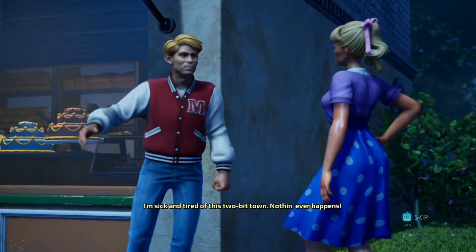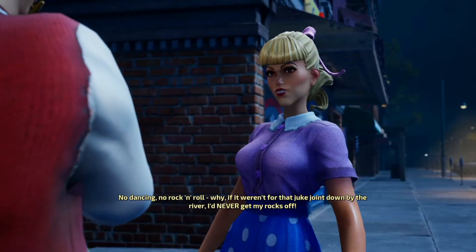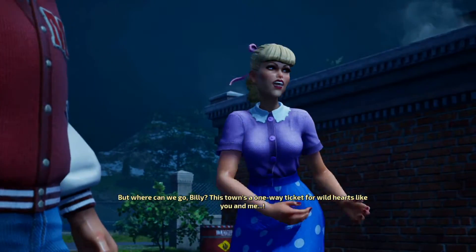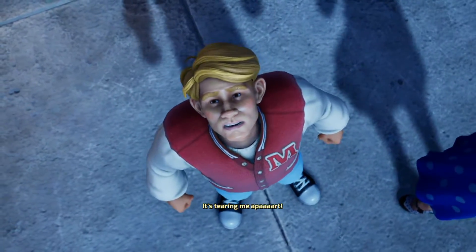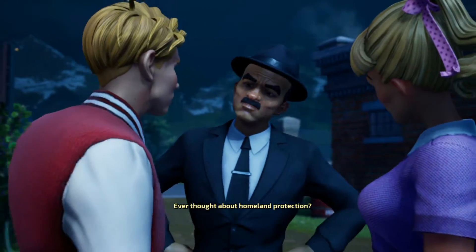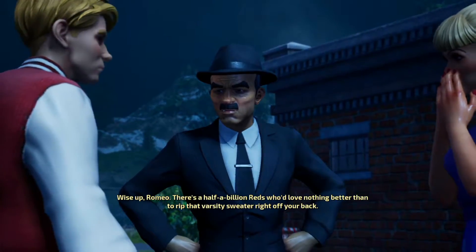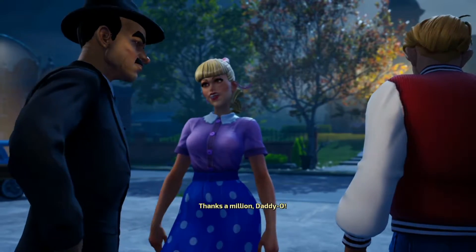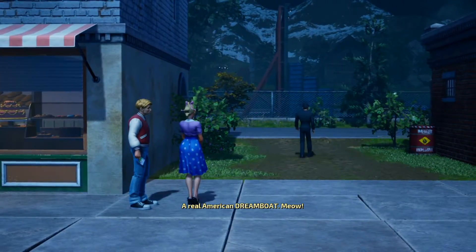The opening cinematic plays outside Betty's Bakehouse. Two teenagers talk about the town being dull — no dancing, no rock and roll. A soldier appears and hands them a pamphlet about protecting the country from communist invasion. One girl remarks about a 'real American dreamboat.' The cutscene ends with Crypto commenting he recognizes the guy — it's the one they abducted, now somehow a doctor, and nobody questions it.